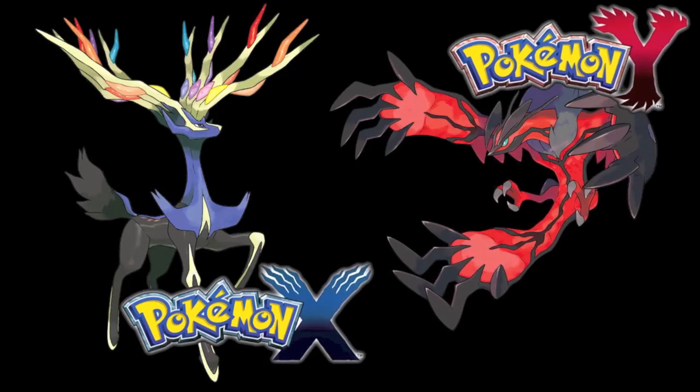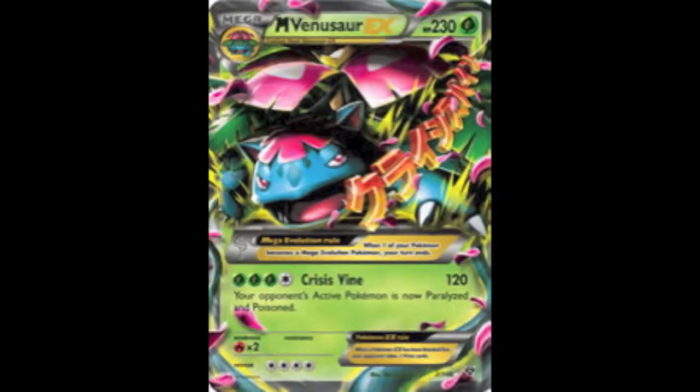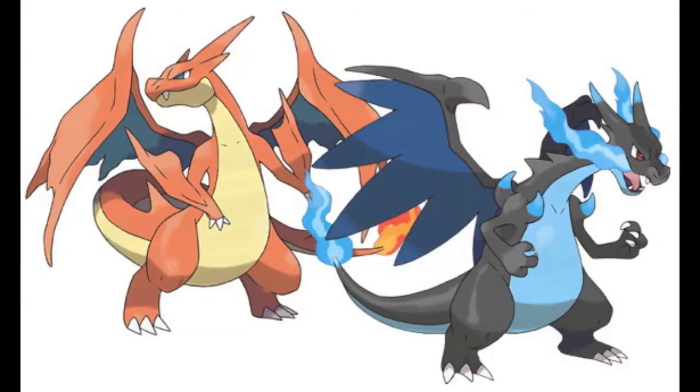We also have the Mega Evolutions coming out in the set, with Mega Venusaur EX and Mega Blastoise EX. I'm not seeing any Charizard EX or Mega Charizard EX, which is a bit disappointing in my opinion. I would have liked to have seen that, but I feel maybe it would have been a bit too overpowered.